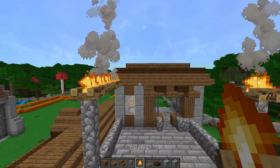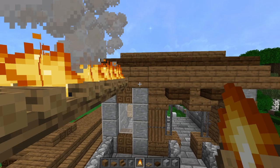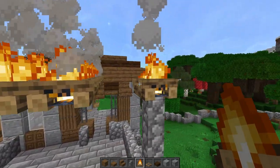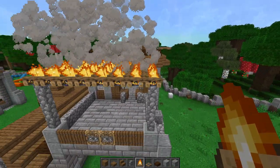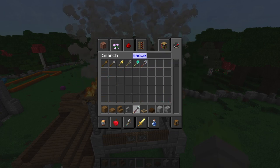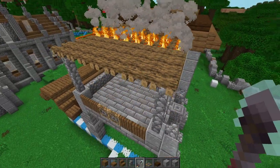Now all you need to do is get your campfires in. I'm going to remove all my campfires and replace them so they're all facing the same direction. To extinguish a campfire you can either use a shovel or a splash potion of bottled water. I'll just do it the easy way with a shovel — right click on all of your campfires. And there you go — you get yourself a nice little awning texture.